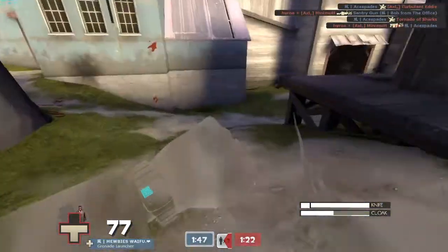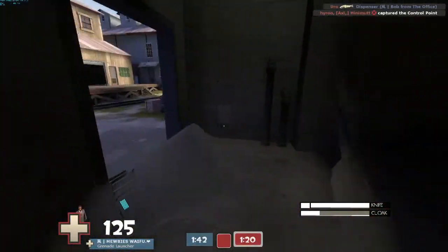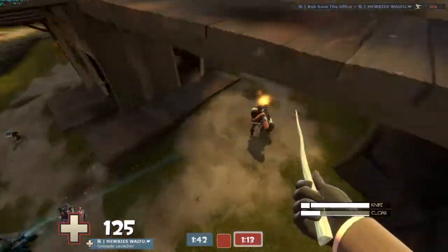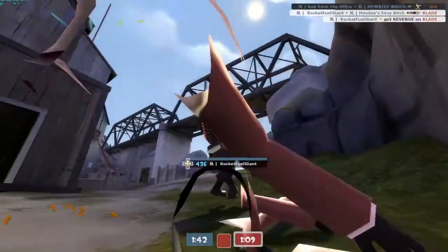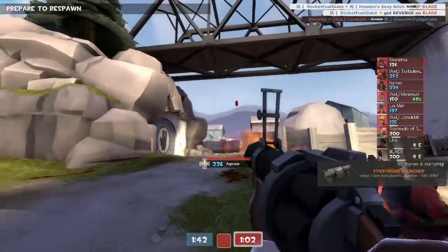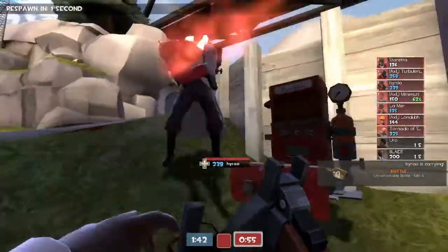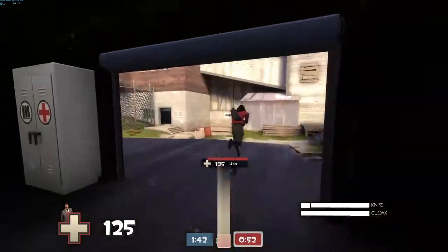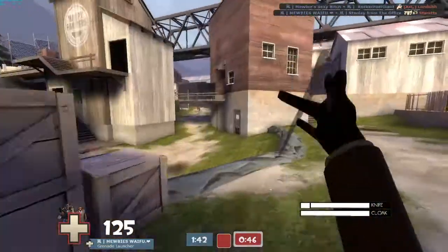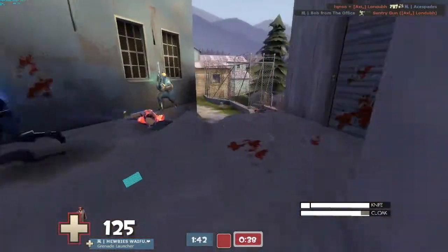I didn't go into many hiding spots here because I wanted to keep moving and see what the team was doing. I went to the blue spawn and noticed a heavy — the combo was down below me — but someone called me out and the heavy turned around. I should have gone for the medic instead, but I wasn't thinking correctly. Now I'm pushing up the right side, which is most likely the least resistance since the last time I saw enemies they were on the left.